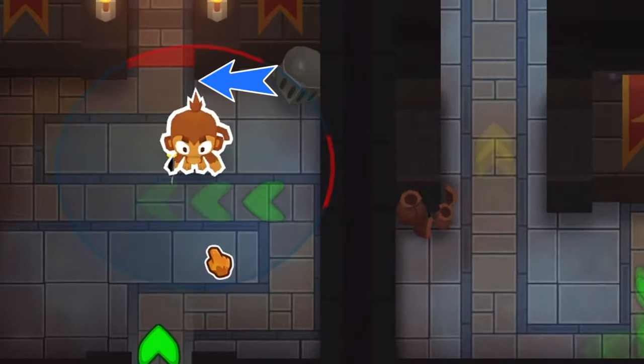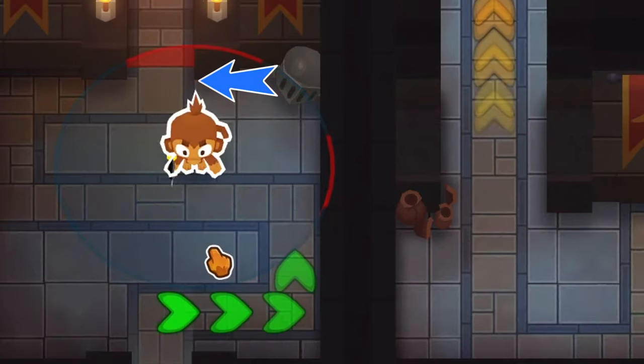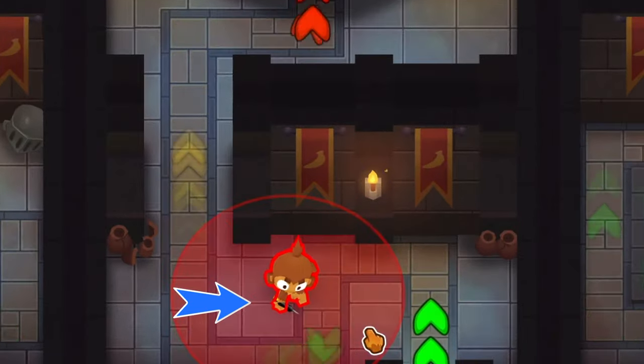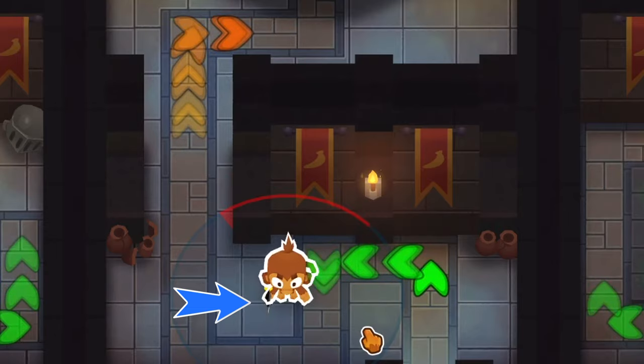Place the dart as low as possible, and make sure his hair barely touches the black tile. Place this dart as far to the right as possible, and make sure that the white outlining around his feet touches the black line on the tiles.